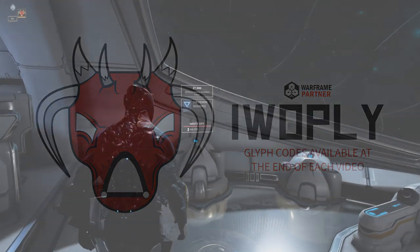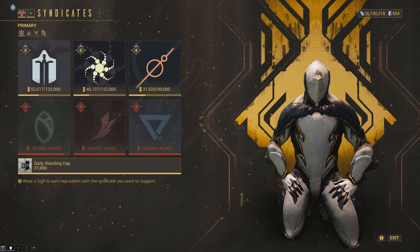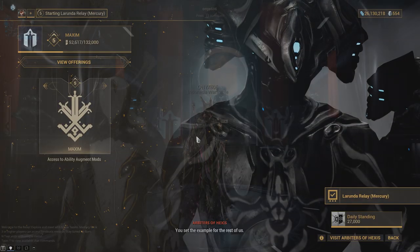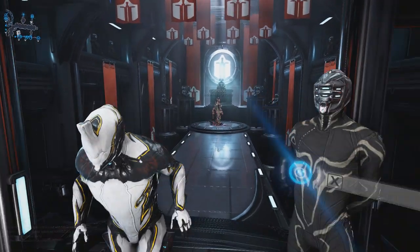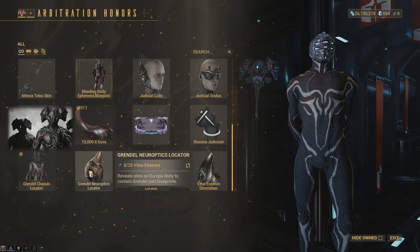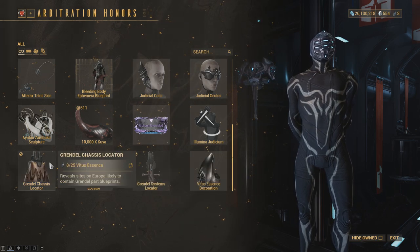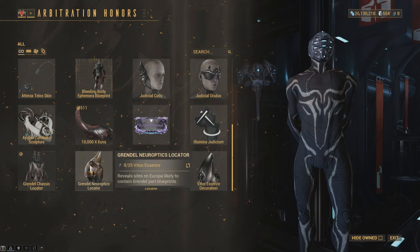The Chassis, Neuroptics, and Systems of the Warframe Grendel can be acquired after purchasing each of the Locator Keys from the Arbitration Vendor within the Arbiters of Hexis room in the relays, with each Locator costing 25 Vitus Essence. As for where to acquire the Blueprint for Grendel, you can buy it for 35,000 credits in the in-game market.